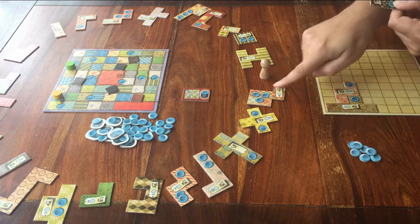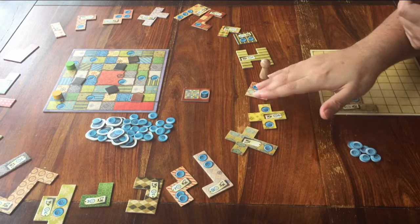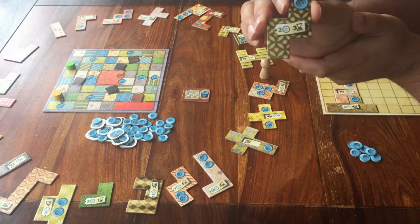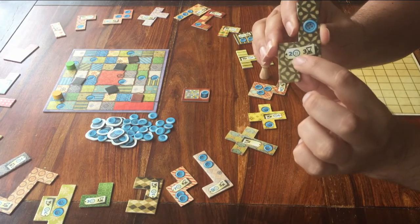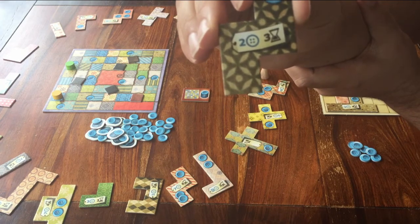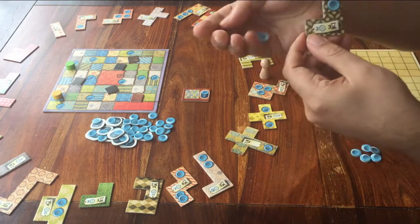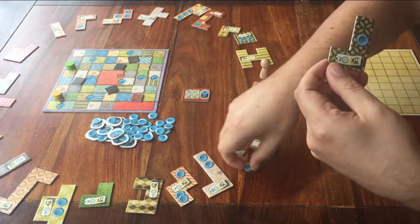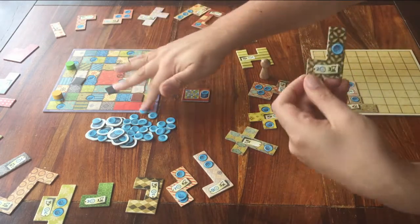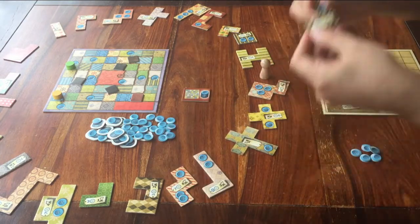So the other player can choose from one of these three when it's his or her turn. Step two: pay for that piece using your buttons. If you look closely at the piece that I just chose, you can see there is a button icon on it and a number next to it. That means I have to pay this many buttons. So I take those buttons from my own supply and put them back in the bank. If you don't have enough buttons, you can't take the piece, of course.